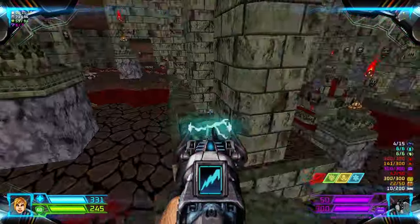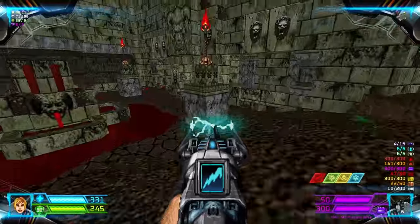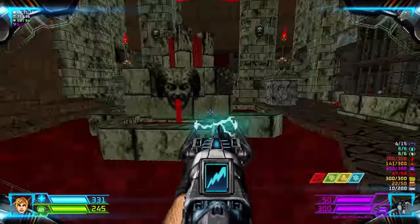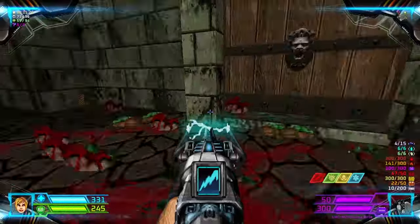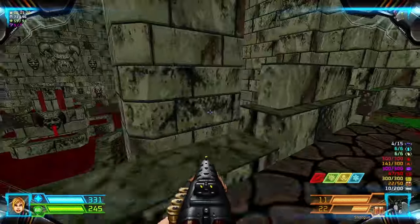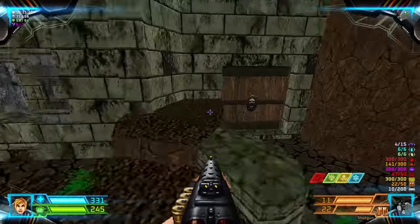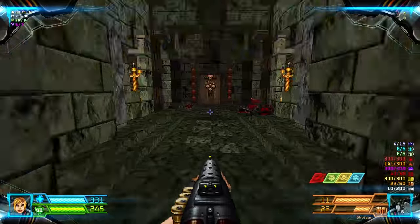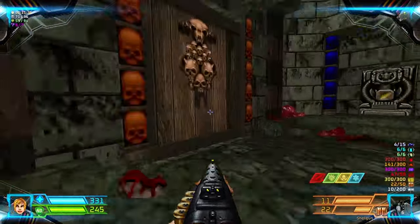The lightning gun! Yeah, let's go — it's the lightning gun, baby! Alright! Now that we have the lightning gun, let's kill some more of this stuff. Okay, let's go back right here and head to the yellow door.